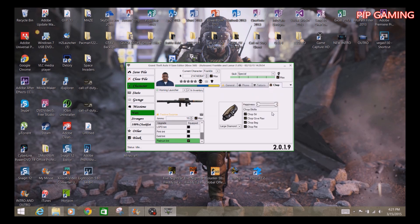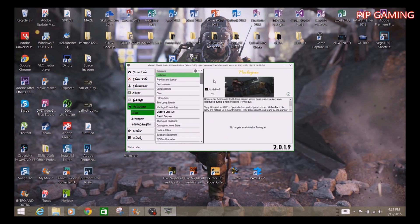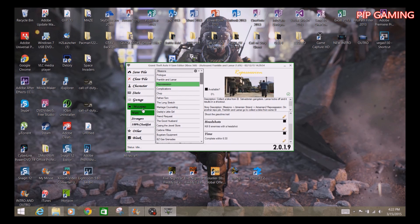Next you can set the in-game time — day of the week like Monday or Tuesday — and the weather, like rainy, cloudy, or sunny. You can also add phone contacts like Michael or Franklin. There are tattoo options too, and Chop the dog — you can adjust his happiness. The missions section lets you check all missions to get 100% completion.